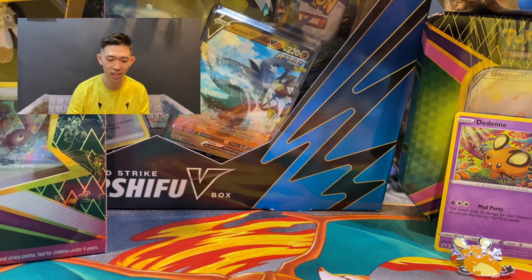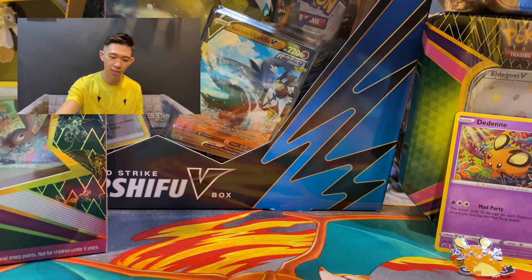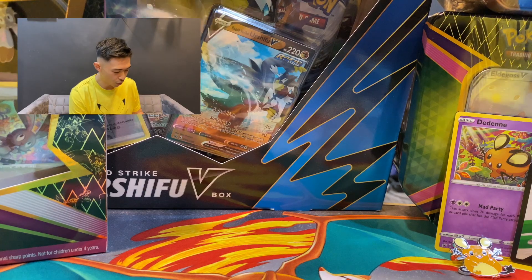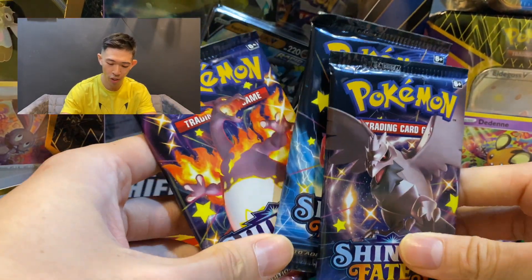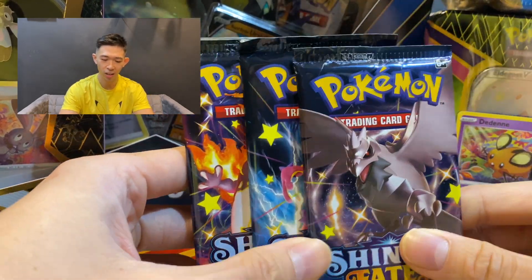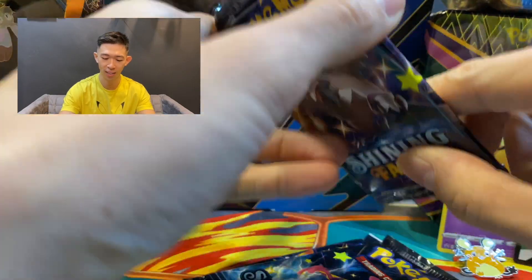So obviously in the Mad Party Pin Collection, it comes with three booster packs and obviously the code card is for the DNA card. The three booster packs we've got are the Charizard Vmax pack, the Toxtricity V pack, and the Gardevoir pack. Let's open the Gardevoir pack and see what's going on.